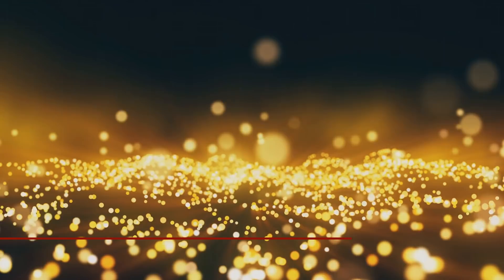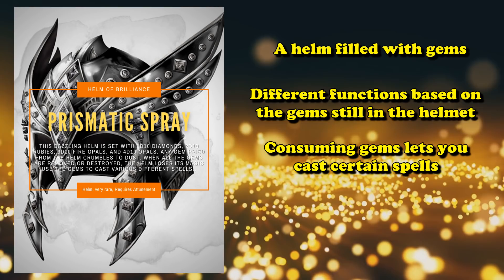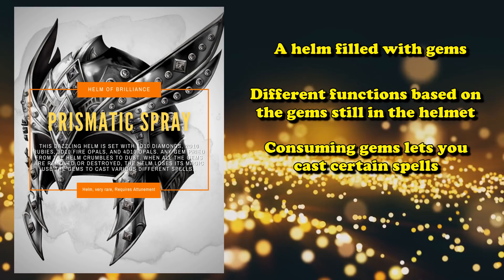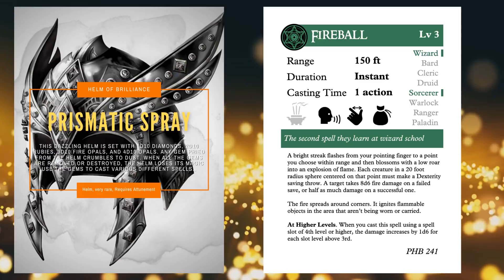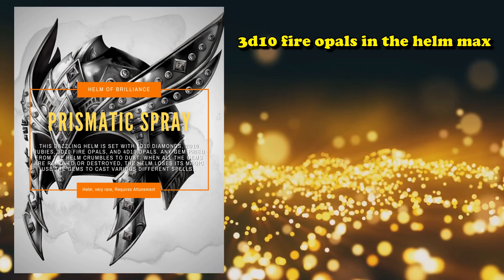At number 7 we have the Helm of Brilliance. This is a helmet full of gems, and based on the kinds of gems you still have left in the helmet you gain a couple of benefits. One is the ability to cast a series of spells by consuming one of the different kinds of gems. Two of the more useful spells are Fireball and Prismatic Spray. With Fireball, you can consume one of the Fire Opals to use the spell, which does a crap ton of damage to everything in a 20-foot radius. The Helm will have 3d10 Fire Opals, so you can use it a maximum of 30 times.